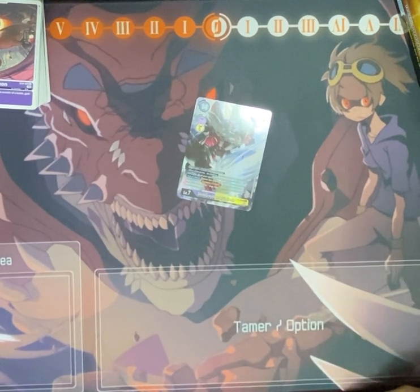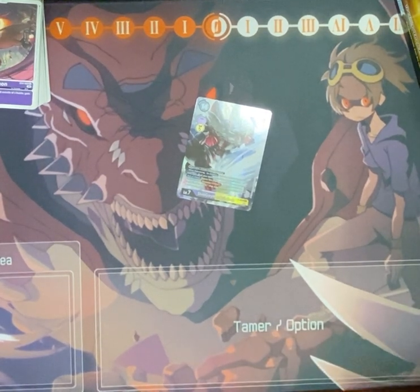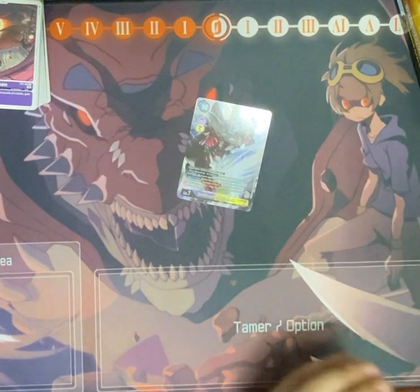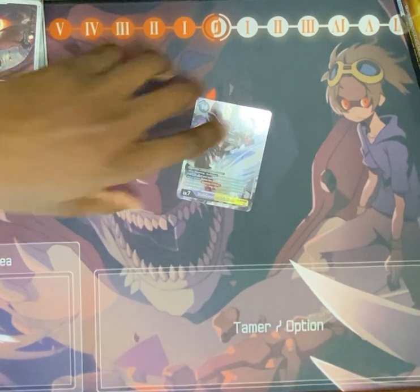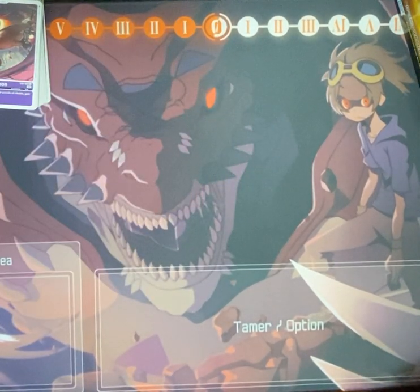That card's effect is like super good for ShineGreymon. Two million — one million. Oh, that's not the alternate art, but it's $37. Wow. The alternate is $46. It's not that much greater. ShineGreymon Ruin Mode — it's cool. This card definitely, like if you play purple or yellow, has to be in the deck. It's not a staple, but it's like a semi-staple.